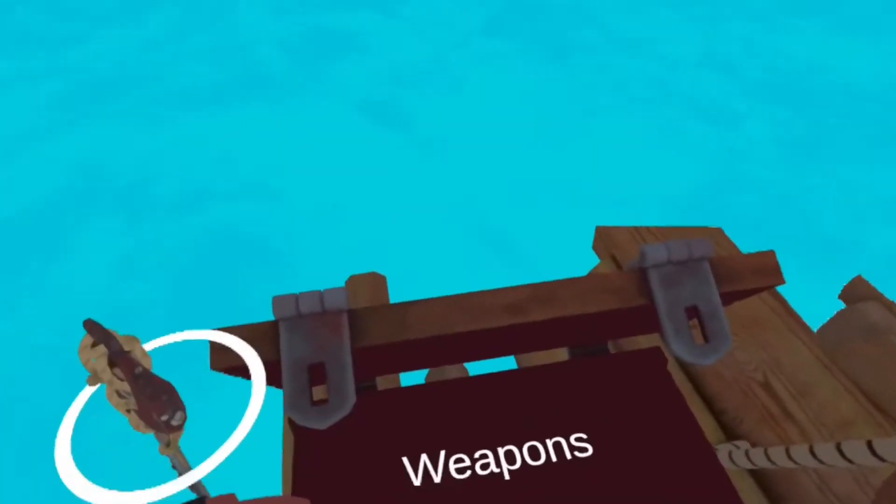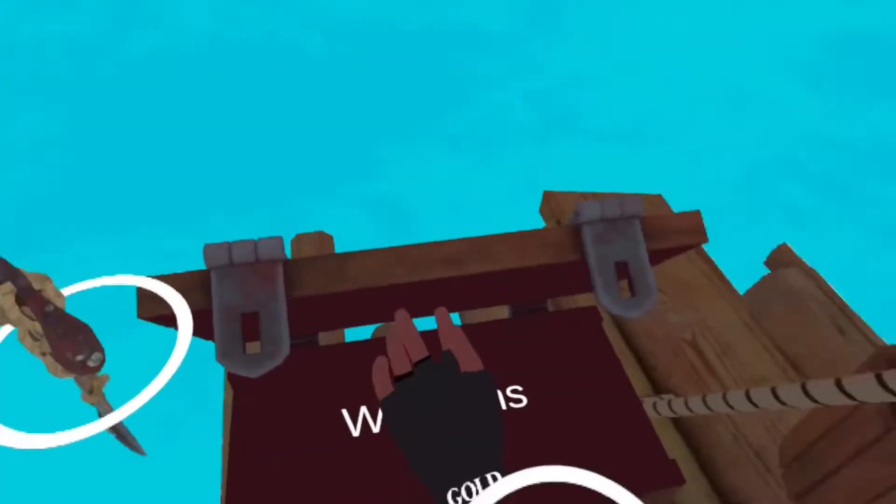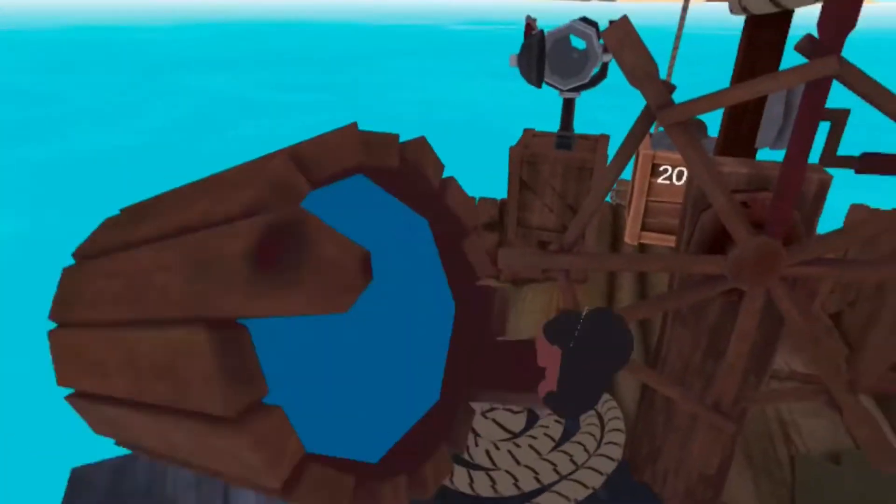Okay, this is a weapon crate where I keep my sword. This is a water bucket. If my ship catches on fire from a different pirate, you grab the bucket, fill it up with water, and throw it on the fire. Pretty simple.